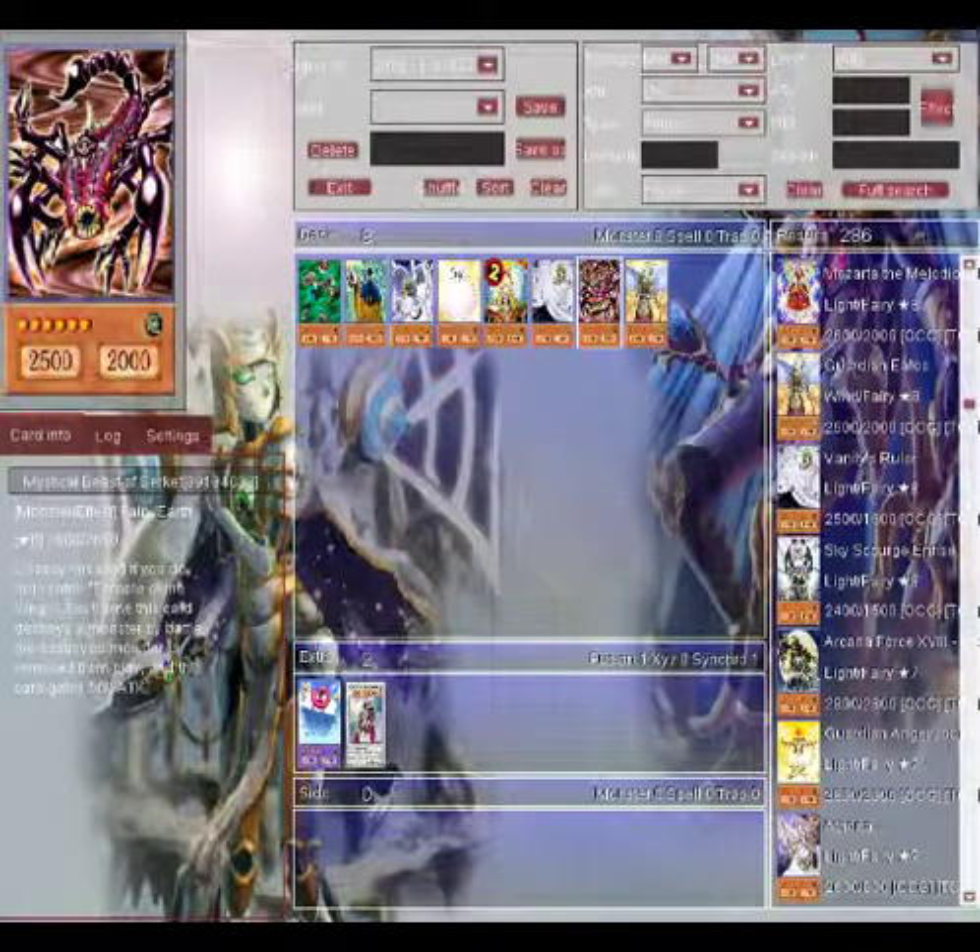My number two is Mystical Beast of Serket. This card is destroyed if you don't also control Temple of the Kings — I can respect that. And each time this card destroys a monster by battle, the destroyed monster is banished and this card gains 500 ATK. So this card is already beefed up and gets even more powerful for every monster destroyed. Not to mention the fact that it's a fairy. When I first saw this card in the anime, I thought: fiend, insect, nightmare from hell for arachnophobes. But when people said it's a fairy — I was like, you are a lying man.